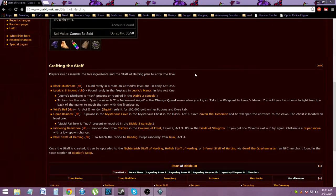In order to get this, you don't have to collect them in any specific order — you can get all of them in whatever order you may like. But the first thing you will need in order to get things moving is the Staff of Herding plan.